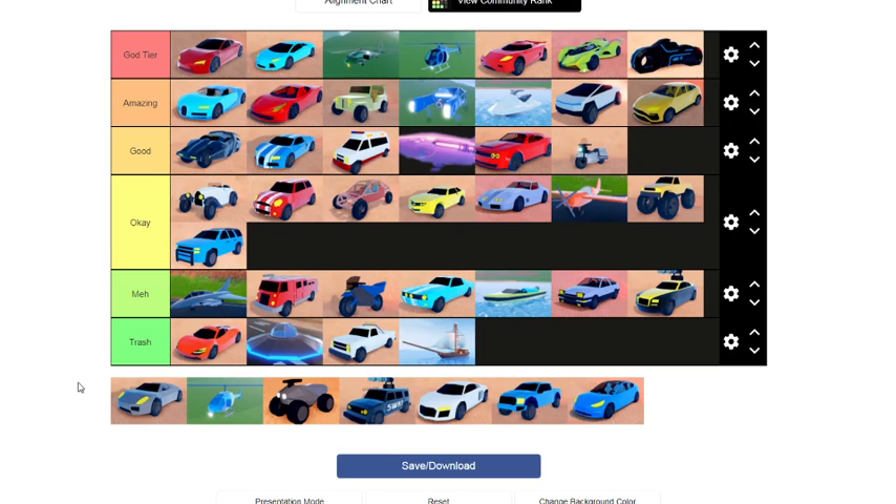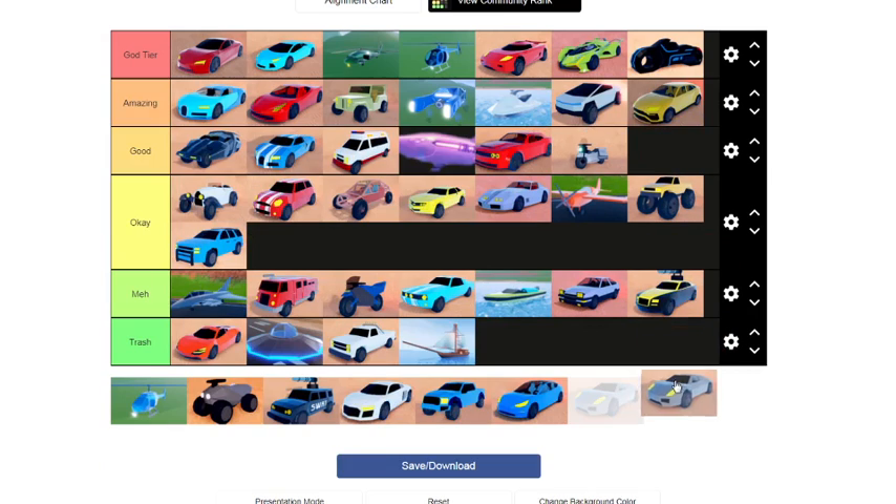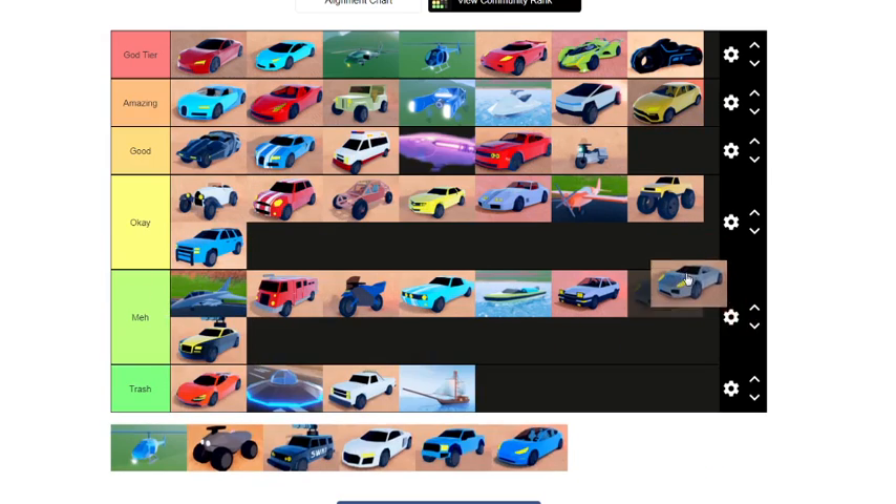Next we have the Porsche, but we're placing it as the Boxer Convertible. Based on what I've seen in YouTube videos, the Boxer Convertible is a meh. It's 65k and it's honestly not the best vehicle in the game — Boxer was not that fast. It's just not good.